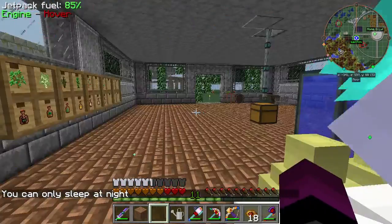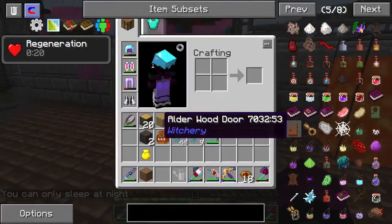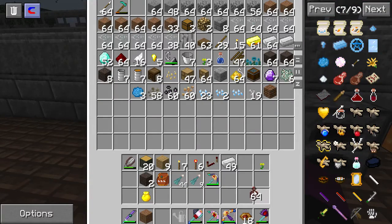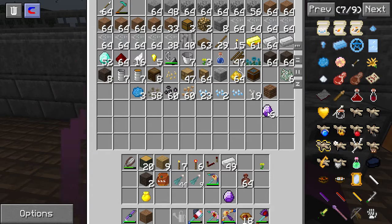We have a coffin to sleep in, finally. So the next machine we were going to work on is the distillery. To do that, we need some empty clay jars. We need an attuned stone, some iron and some gold.